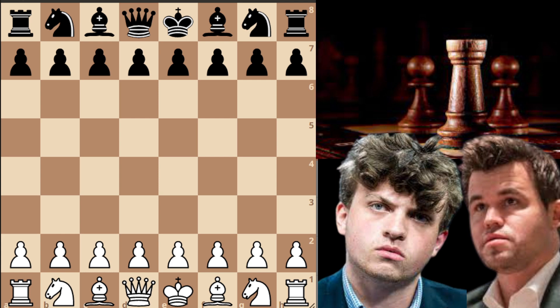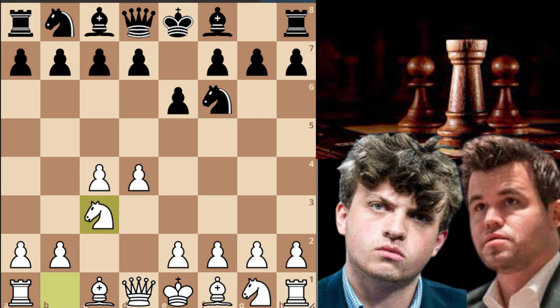Magnus Carlsen is playing with white and he opens with d4. Hans Niemann goes knight to f6, c4, e6, knight to c3, and Niemann decides to play the Nimzo-Indian defense with bishop to b4. White has a lot of tries but by far the two main lines are queen to c2 and e3. But here Magnus decides to play a sideline to maybe surprise his opponent.